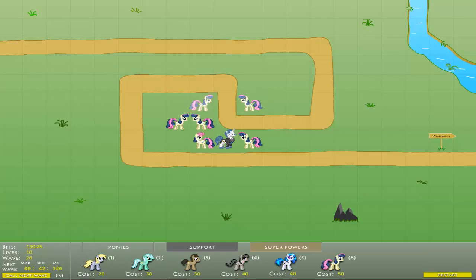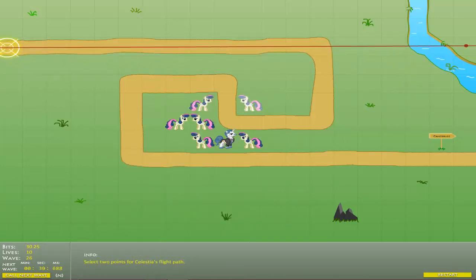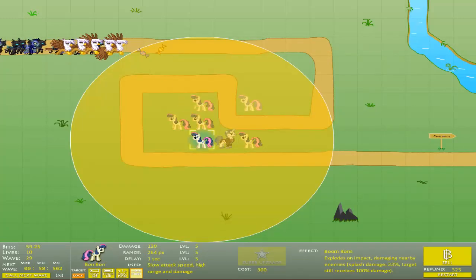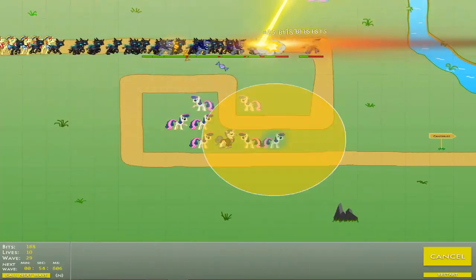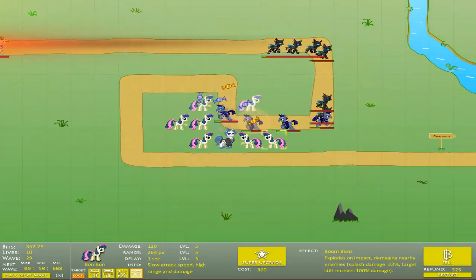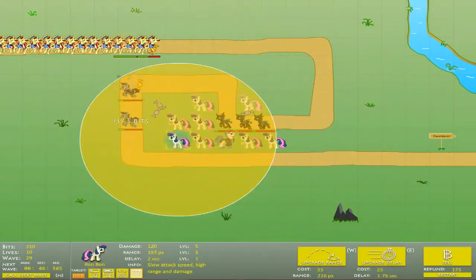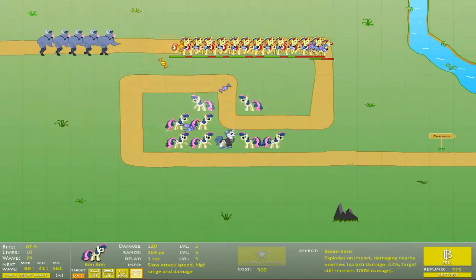For waves 27, 28, and 29, we have to use Celestia yet again. Call her, call the waves, and then call all three of them. It's fine if she misses some of the Flying Gildas — most importantly, she has to get all the Night Guards, because the Night Guards take a lot of hits. As you can see here, she barely managed to beat them all.